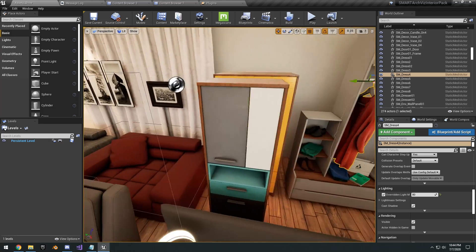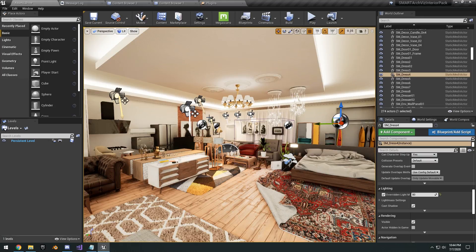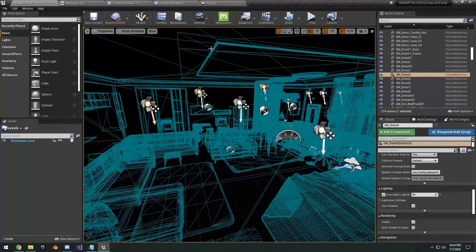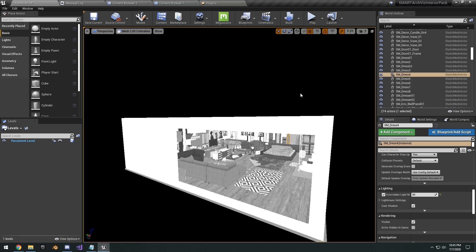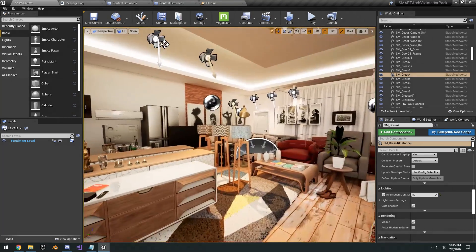There are a lot of different assets to mess around with. They're pretty high-poly, and as for LODs, they don't come with any since it's architectural visualization — but you can always generate them and use it for a game.